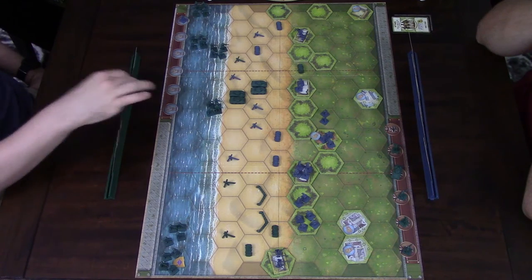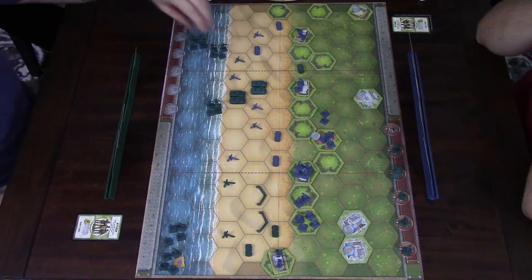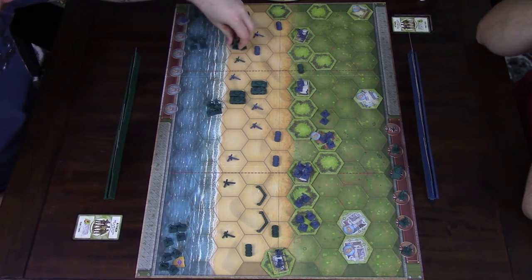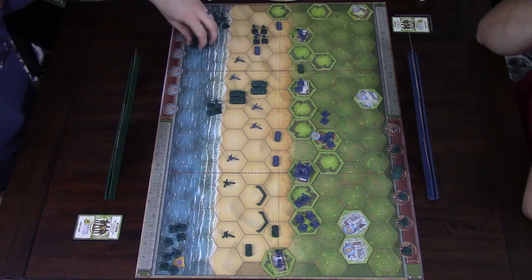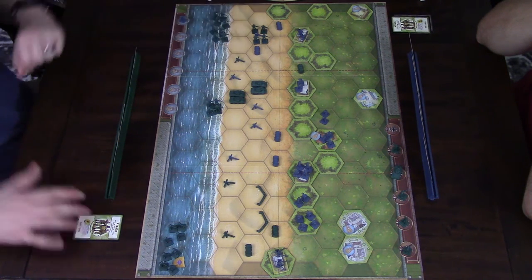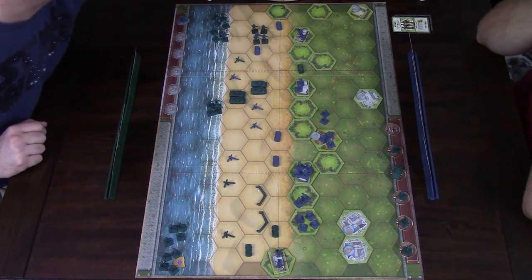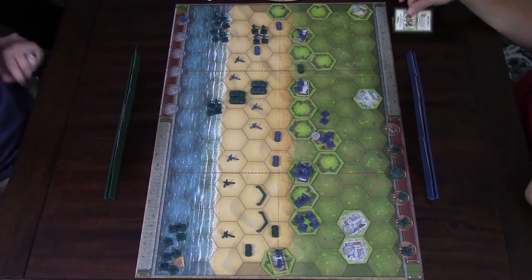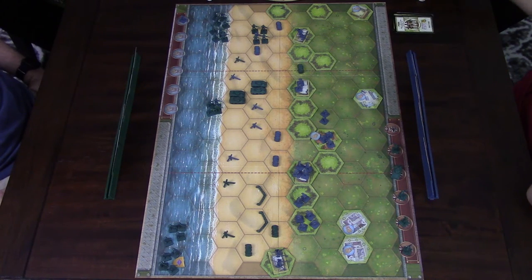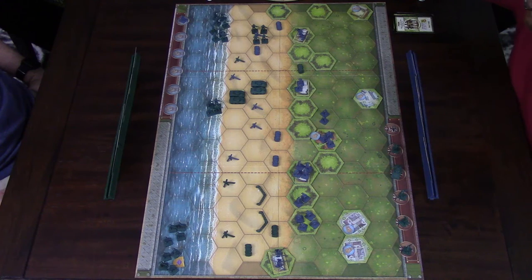I'll do an Attack Three on the Left — these guys can move onto the beach up to two spaces, these guys can move up one in the water. I should have gotten all these guys out of the water early. I'm going to do Probe Right Flank and shoot my artillery again — nothing.